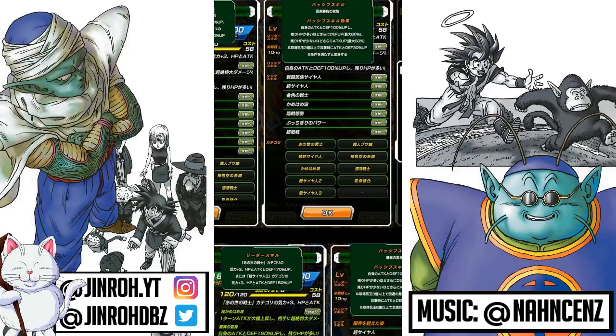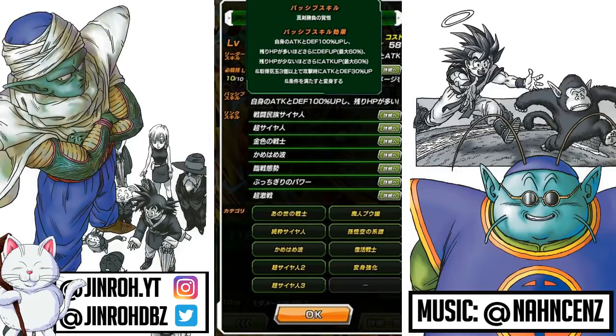In terms of the passive skill itself, it looks like Attack and Defense increase of 100%. The greater the HP levels, Defense goes up to a maximum of 60%. And the lesser the HP levels, Attack increases up to 60%. If you collect three or more Ki spheres, Attack and Defense increase to 30%. And then transformation after fulfilling criteria.